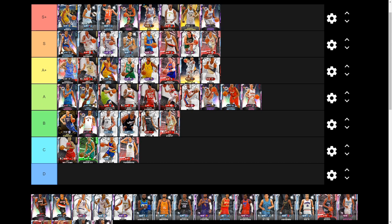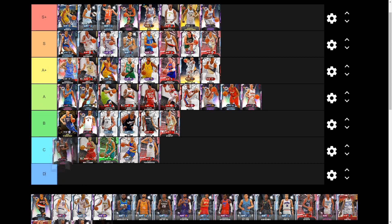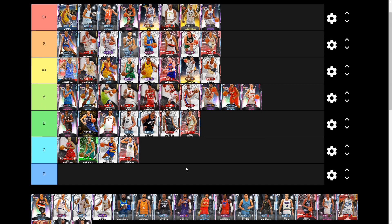Next we have Pink Diamond Lou Deng. Anybody who's watched the gameplay knows I'm not a big fan. He's a three-and-D god at 6-foot-9, but his jump shot is very slow. I know some people say it works for them — great if it does — but I'm throwing him B tier because I'm personally not very impressed.